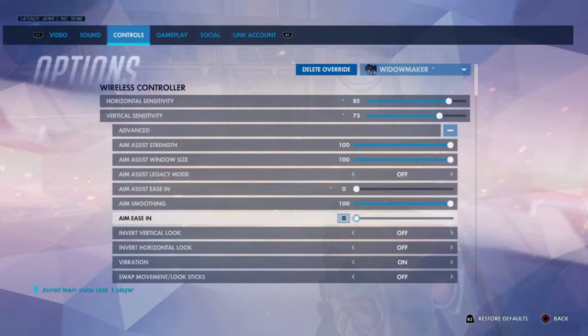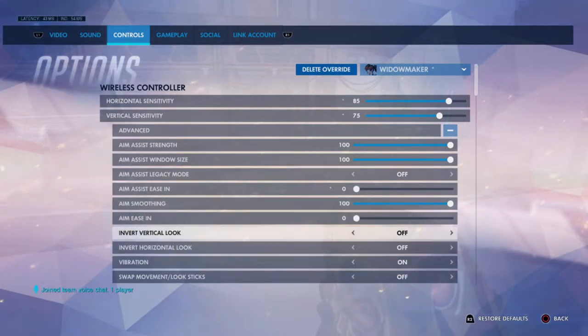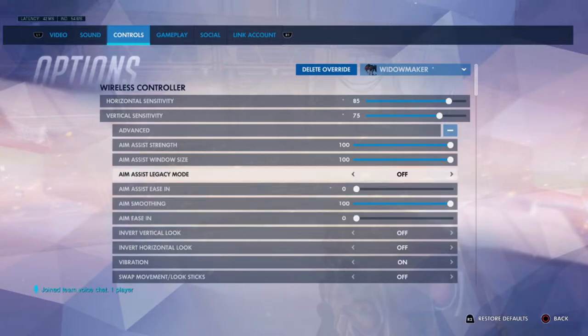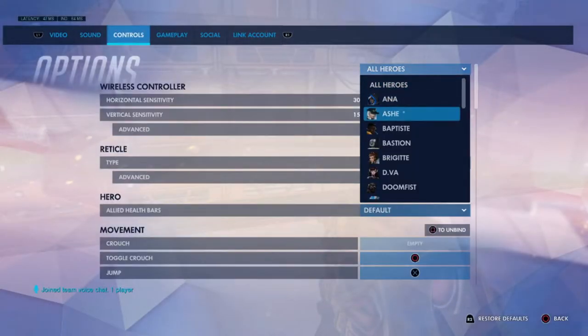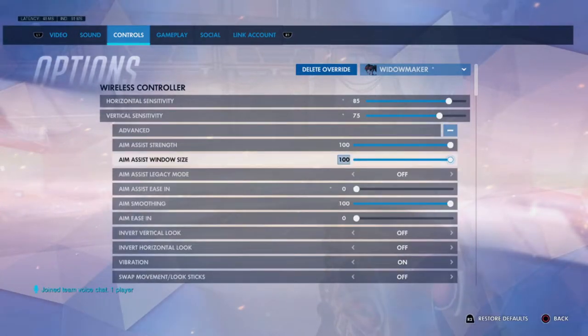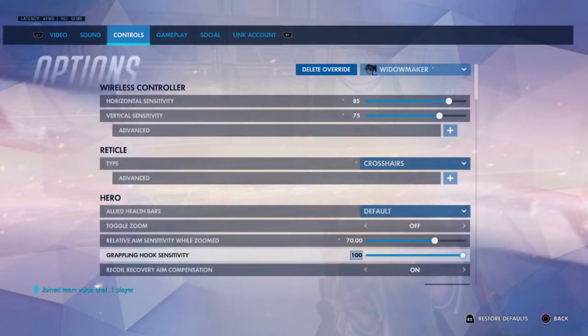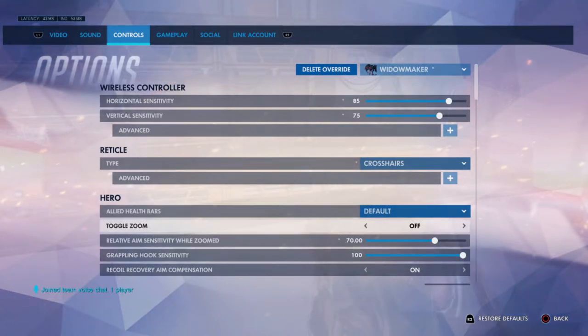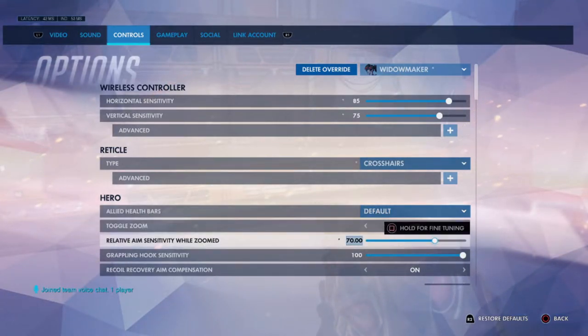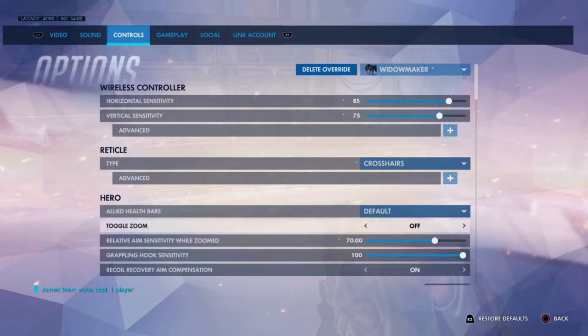I'm putting aim assist ease into zero just for testing it out — usually I have it at 50, but I'm testing it for now. Aim smoothing 100, and yeah, you don't really need to worry about that stuff. My zoom scope sensitivity is 70 currently. I had it at 85 but that felt really fast and inconsistent, so I put it at 70. I used to run 65 and 55, but I'm trying out 70 and I think it helps a lot.